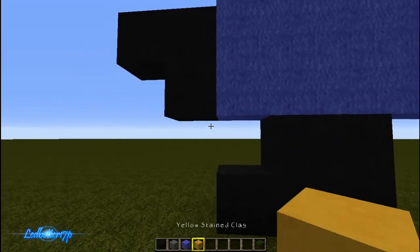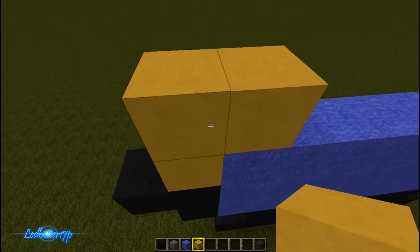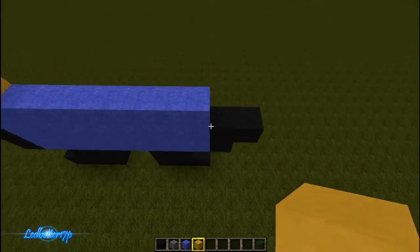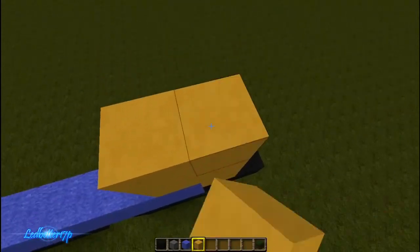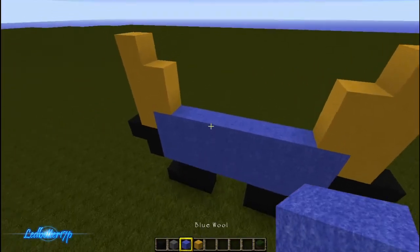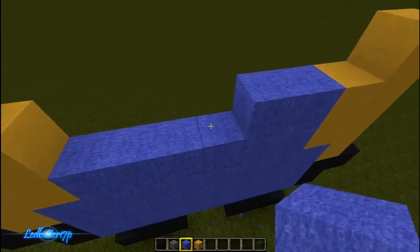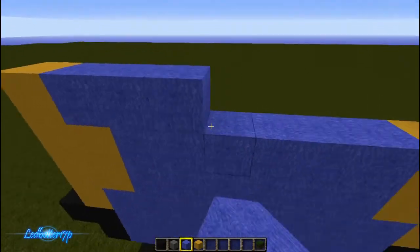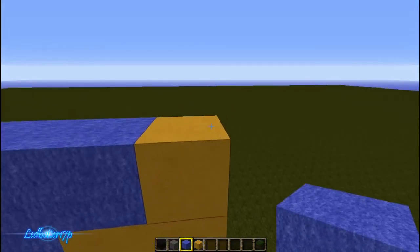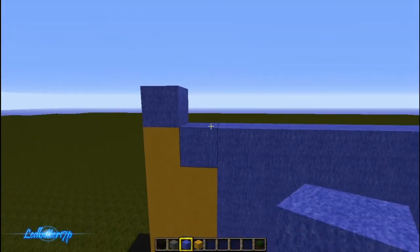Now grab your minion skin color and build that on either side. Basically what that is, is one, two, then one, two, three, four just like that. The rest of the inside of that gets filled in with the blue, just like so. Then you put a blue block on top of the yellow right there and leave that as is.